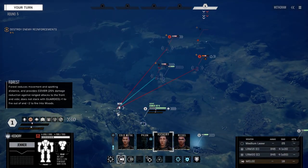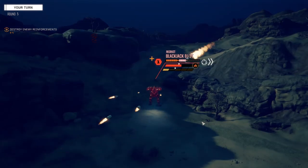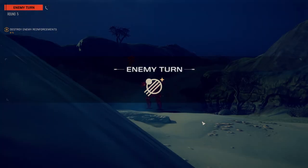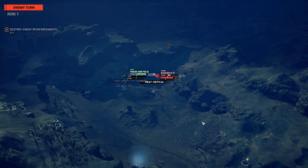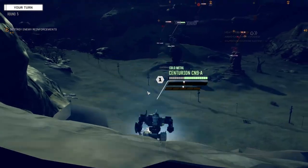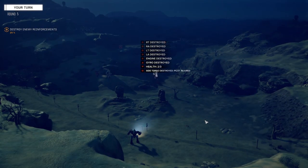You definitely need to move — get over here in the trees. A little harder to hit, and a little bit of defense. Let's pace this guy. He's moving into his death and he's shooting the wrong target. Head hit — thank goodness we put that cockpit upgrade on that guy. Moving in — I don't have to sprint, just move up a little and fire. This should kill him. Kill confirmed.